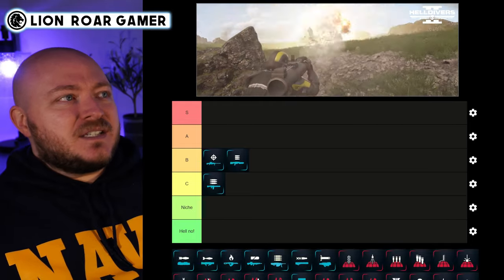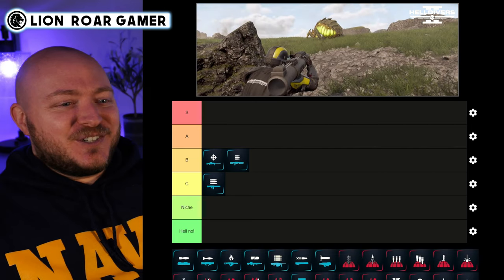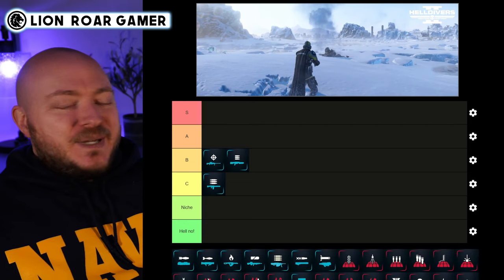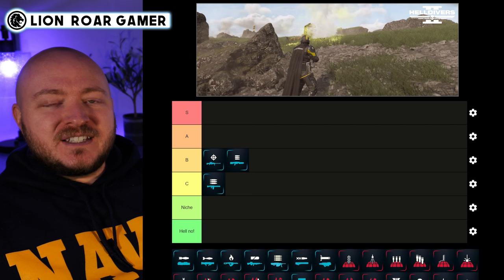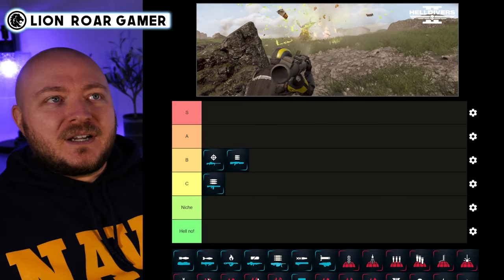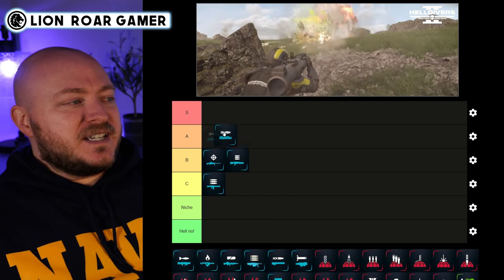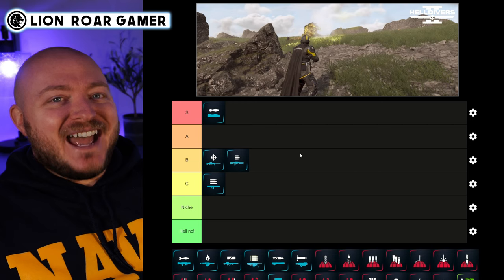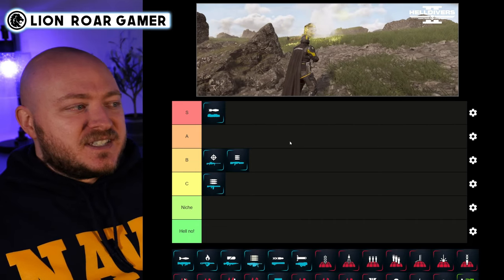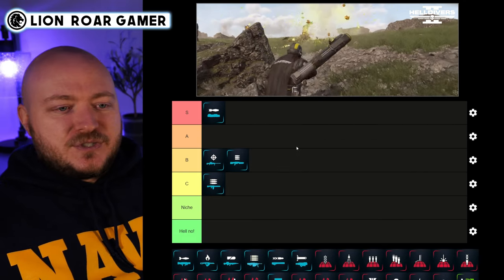Next up is the Expendable Anti-Tank and I think this is underrated. I know people know it's good, but it's better than people give it credit for because the cooldown is so short — only 70 seconds — and you get unlimited uses. You can run through the whole map and call down dozens of these for yourself and your teammates, and they take out some of the biggest stuff in the game. I'm putting it in S tier because it's especially powerful in solo or higher tier matches.